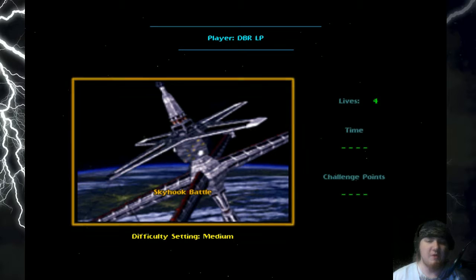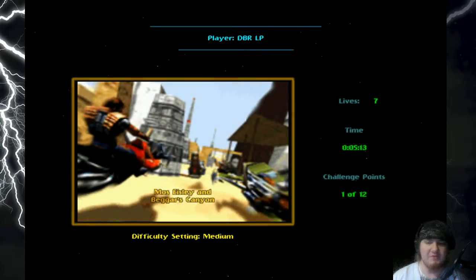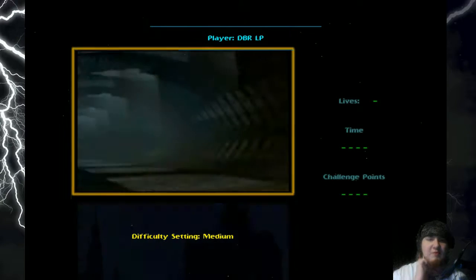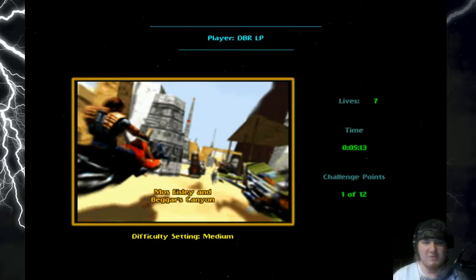So in the last episode I said I was going to go ahead and get the challenge points of the levels that I missed. We've got four levels that I have to go back through and get the challenge points for. This is more or less just going to be a beginning portion of the compilation of just me getting all the challenge points. We're going to get right into this with going back to Mos Eisley and Beggar's Canyon.